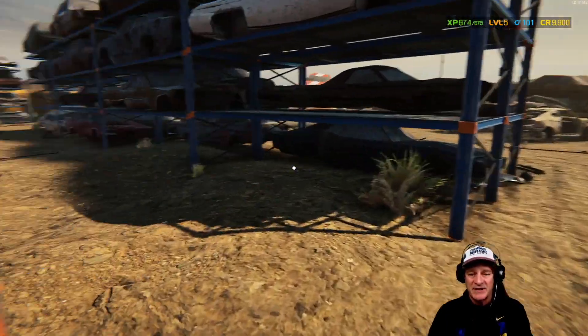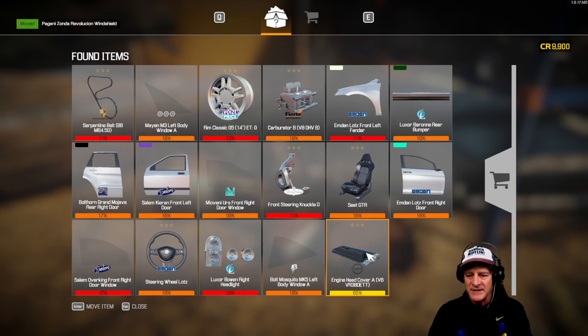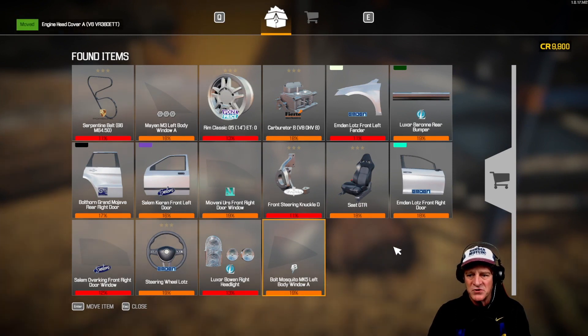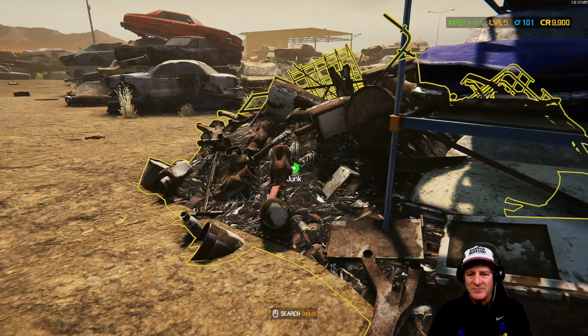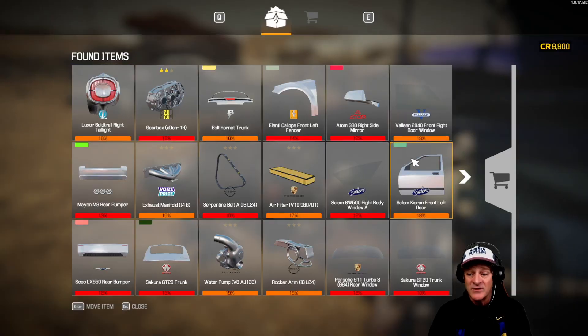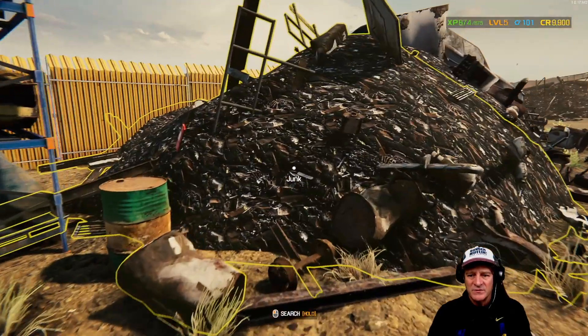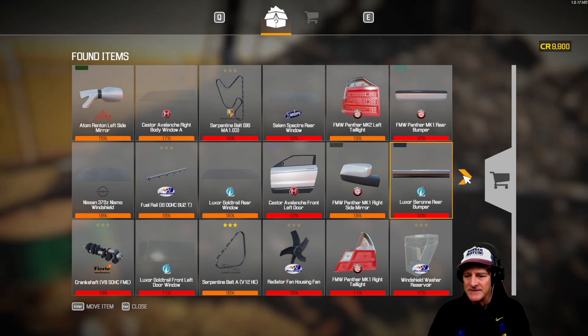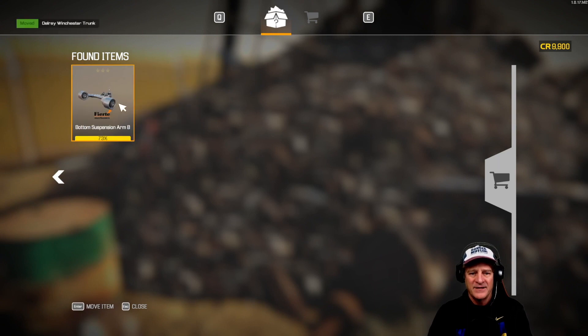Wow, here's a perfect Pagani Zonda Revolution windshield — 91% condition. And an engine cover too — we'll take that. I feel like we can just sell those straight up for a profit, but maybe I don't know what I'm doing. There's also an Olsen Grand Club rear door left at 98%, practically perfect condition — buying that. And a Katagiri Katsumoto front bumper at 94% — big finds.